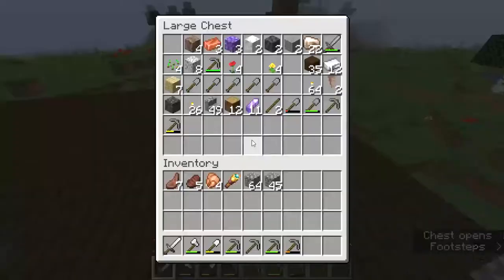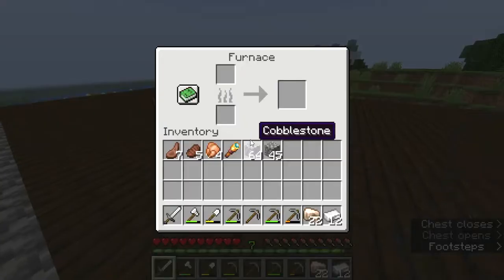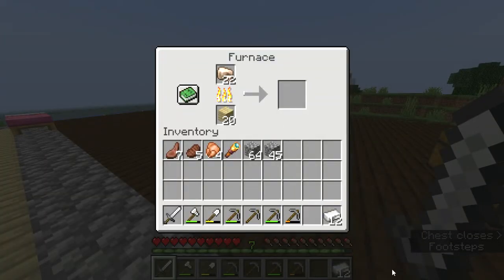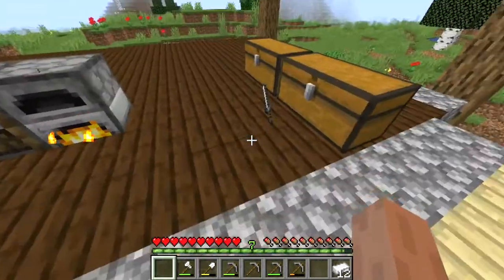I only have 12 iron ingots but I have 22 raw iron, so I'm gonna smelt those. That's gonna need fuel, so I'm gonna put birch planks in there because I use wood to fuel my furnace.